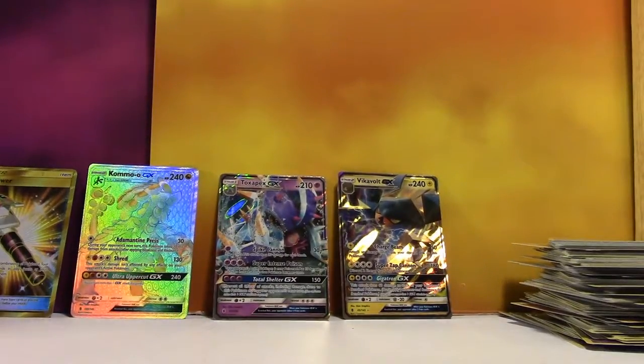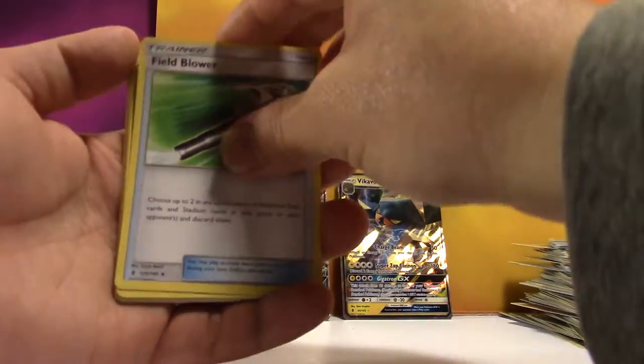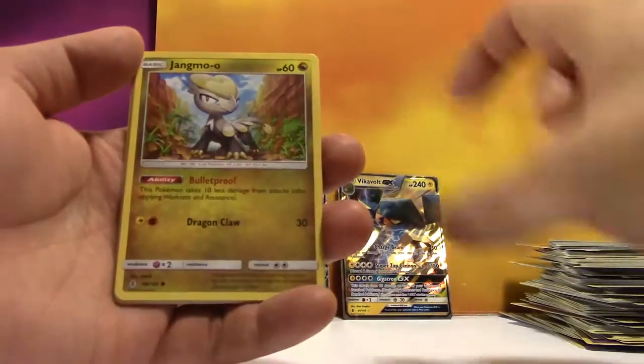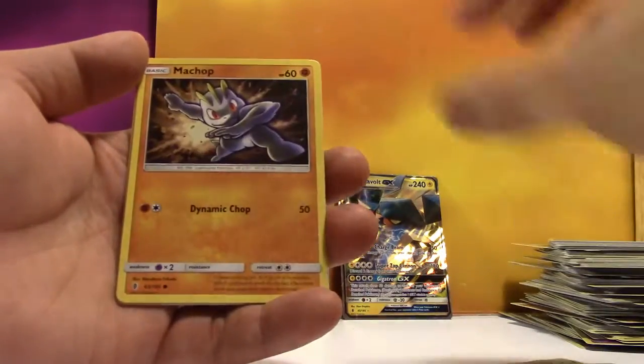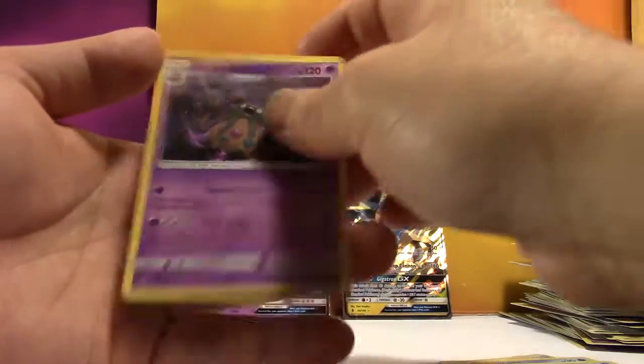It's a Lilligant. Are you happy? No. Fairy Energy, Matang, Choice Band, Field Blower, Wishiwashi, Jangmo-O, Wimpod, Machop, Wailmer, Max Potion, and a regular Rare Garbodor.